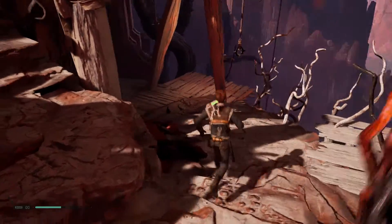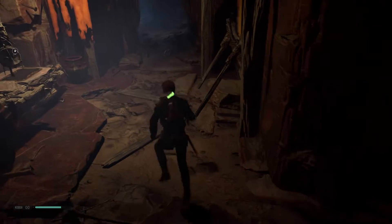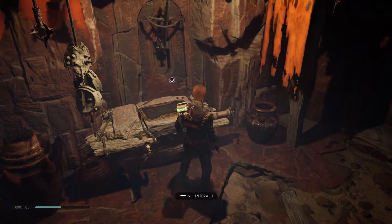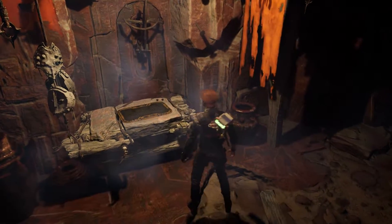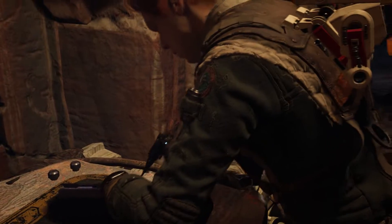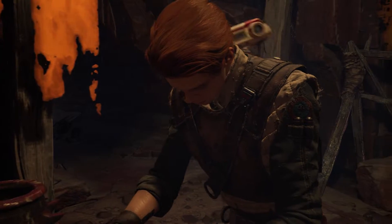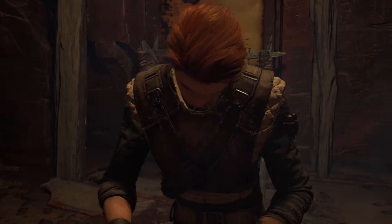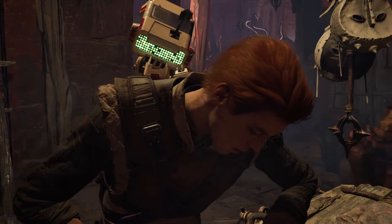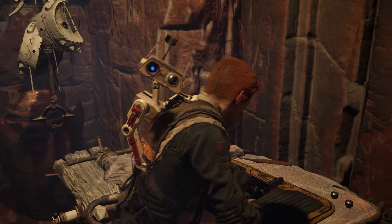If you head around to the left, you'll come across a workbench. Interact with it, and Cal will upgrade his lightsaber to a double-bladed saber. That is the quickest way to get access to the double-bladed saber. You can now head back to the Mantis using the shortcuts you unlocked, which makes it a quick and easy trek back, and then continue along with the main story.